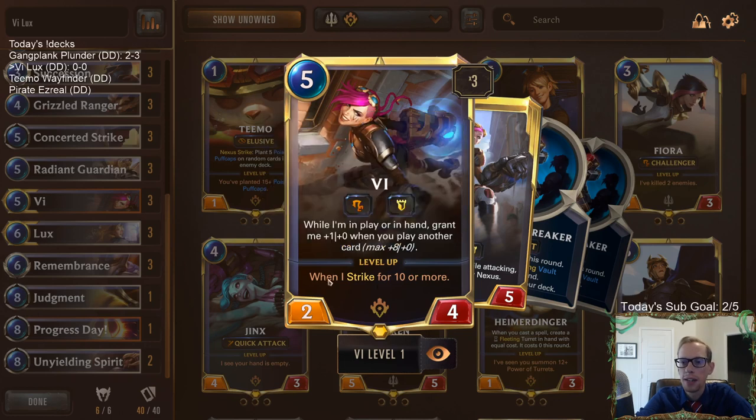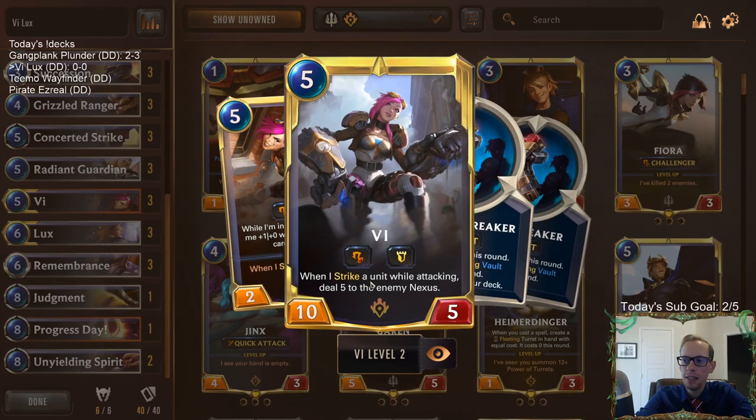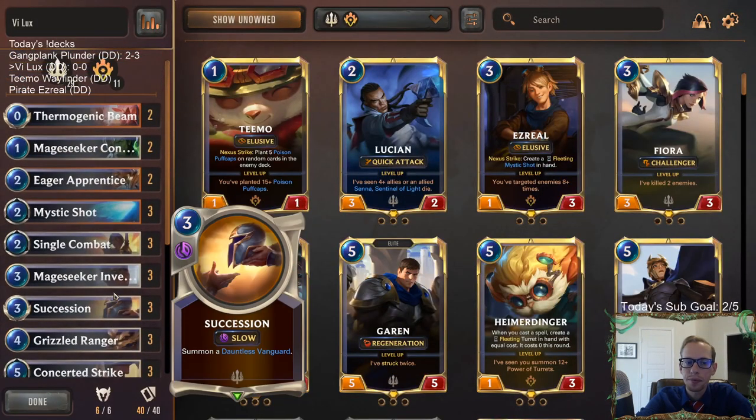We also have Judgment, which could be really good with Radiant Guardian, but also good with Vi because Vi's level up is whenever Vi strikes for ten or more - Judgment can help you strike for ten real fast to level up Vi. Also, if you have Vi attacking and they block with three things, you can go Judgment while attacking, strike their three blockers with leveled-up Vi, and do 15 to the enemy nexus for example. So Judgment works real well with Vi.